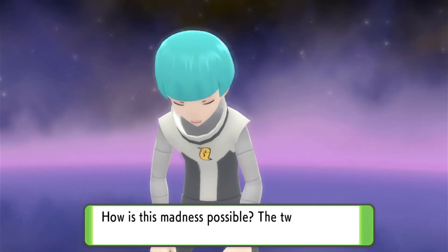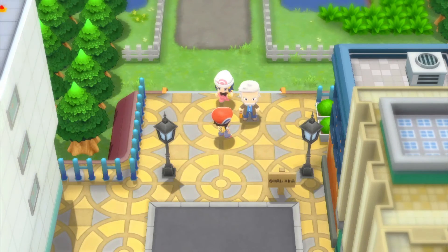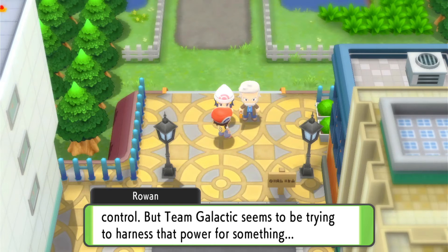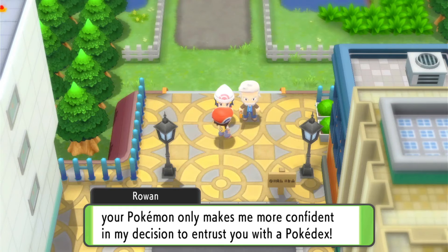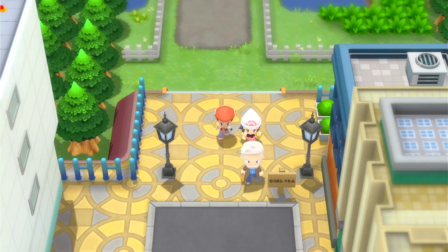We've beaten the Grunts and hopefully they'll clear off and leave the Professor alone. I think Team Galactic are going after some sort of evolution energy and trying to harness that power in some way - that's the reason for their actions. We haven't seen any evolution yet on any of our Pokemon, so it's a well-timed little plot point.